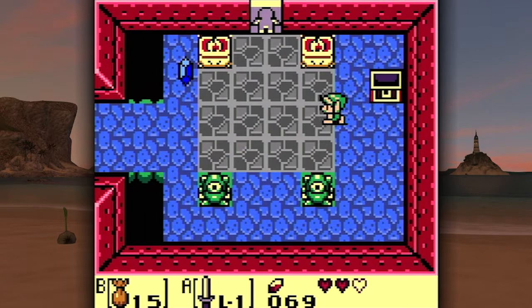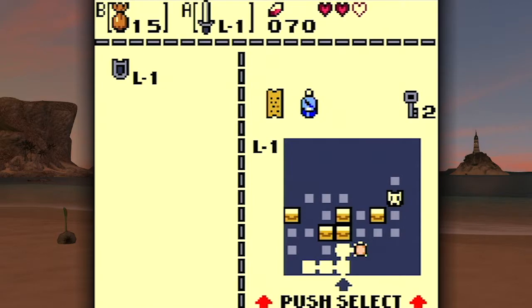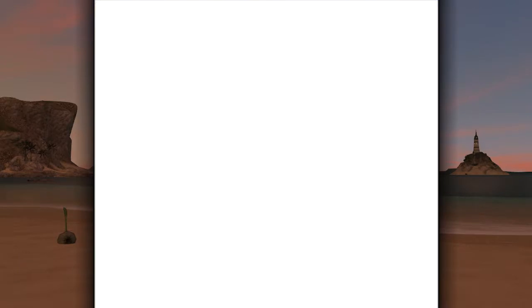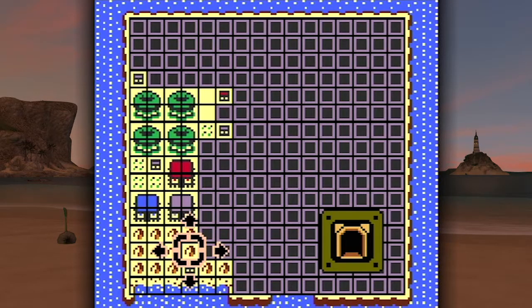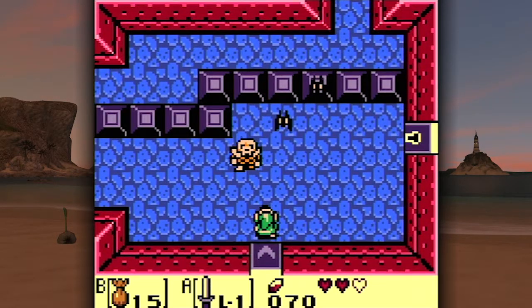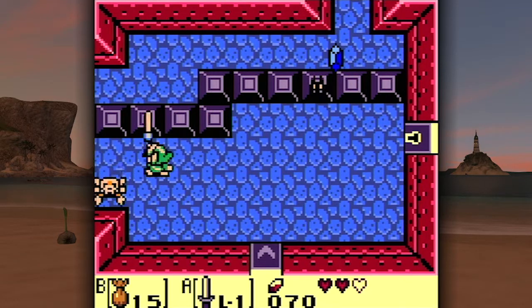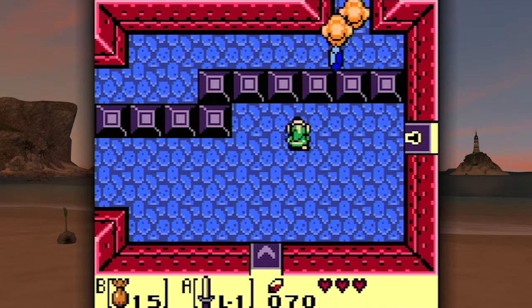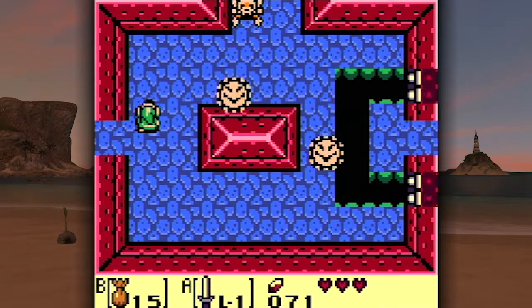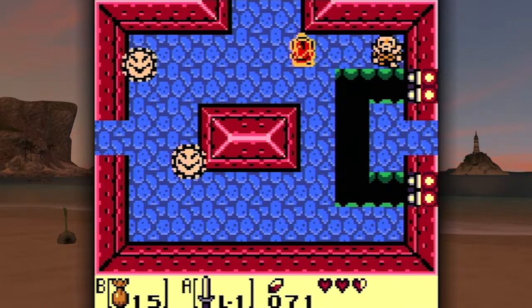Wait, start button? Interesting - I'm used to it being select. What do we have here? It's like a spooky mansion, like a haunted house. With some of the enemies like wallmasters and stuff like that, it kind of is like a spooky mansion. Wait a minute - we need a boomerang before we can take those guys out.